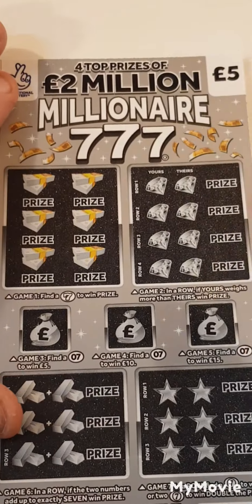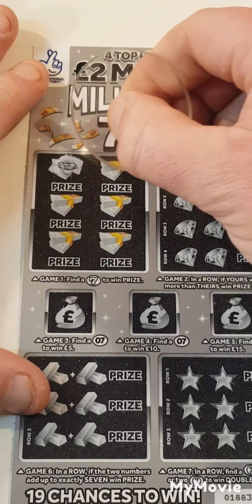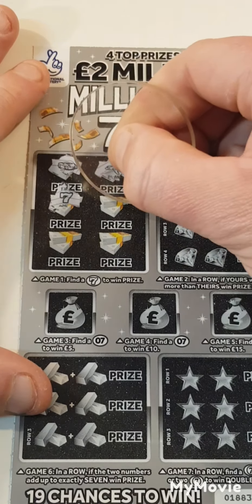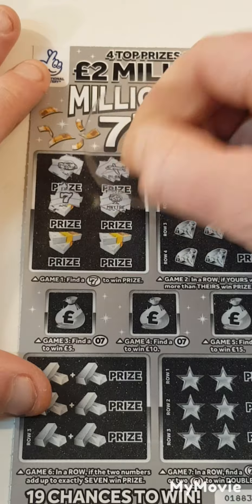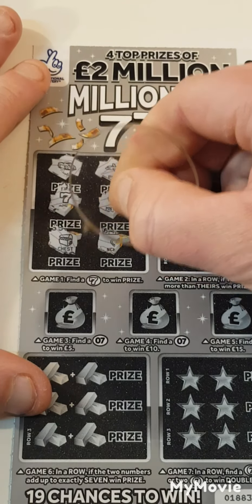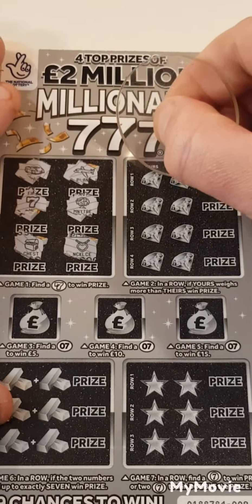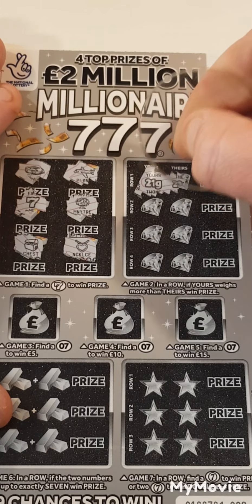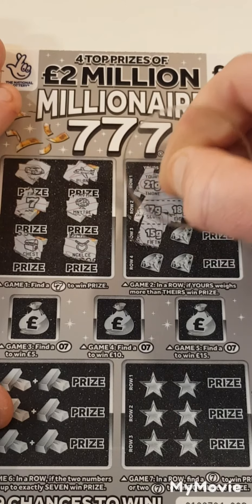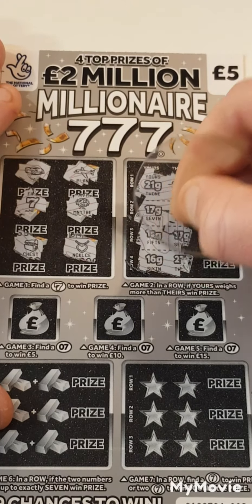Card nine. We have a car, a plane, and we have a seven, a money tree, a chest, and a necklace. Card nine seems to be paying out at the moment. There is 21, 22, 17, 18, 15, 17, 16, and 27.